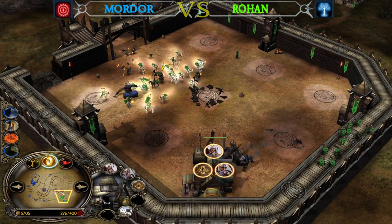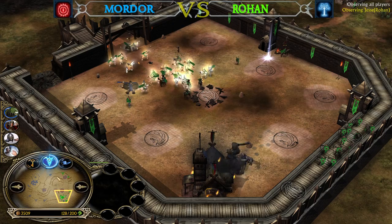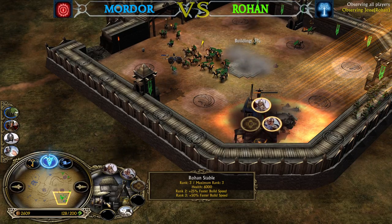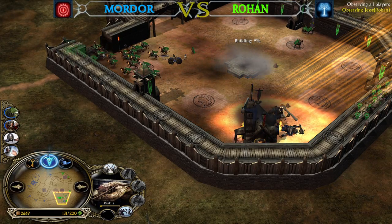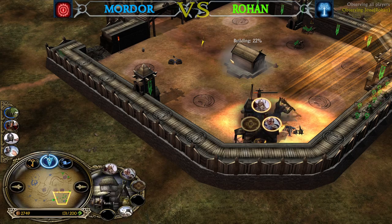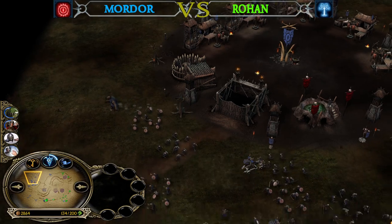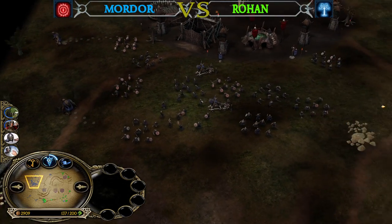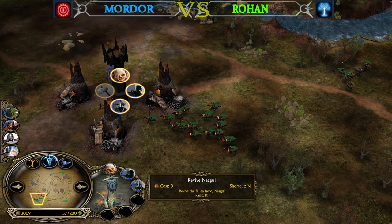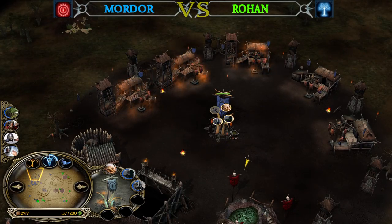Only the Stable is remaining, but even if he loses it, Rohan wouldn't be defeated — he has a lot of money to rebuild and an outpost that will keep him alive. The Stable at rank 3 is actually quite healthy, and without the Drama Troll leadership the Trolls are not strong enough to burst it down — a Rohan Stable at level 3 has 6,000 health, making it one of the tankiest buildings in the game. Six power points are collected for the Rohan player — the Ents option is available, but I would not go for it. Ents against Mordor are not useful because flying heroes and Trolls with leadership can destroy them easily.